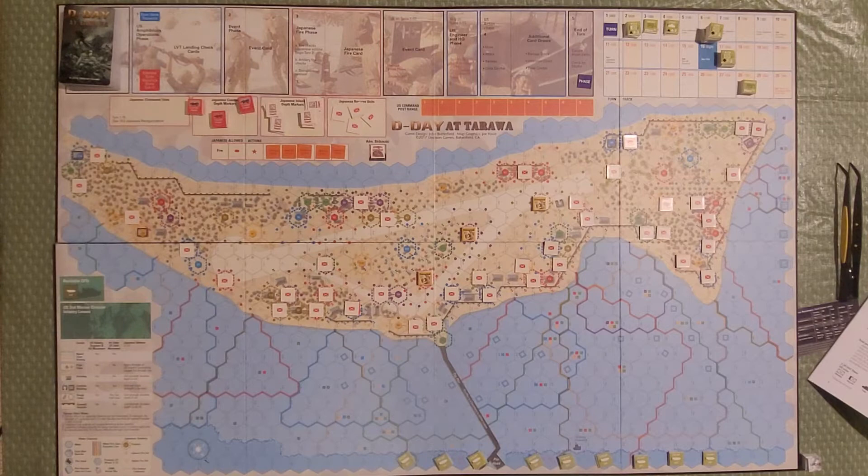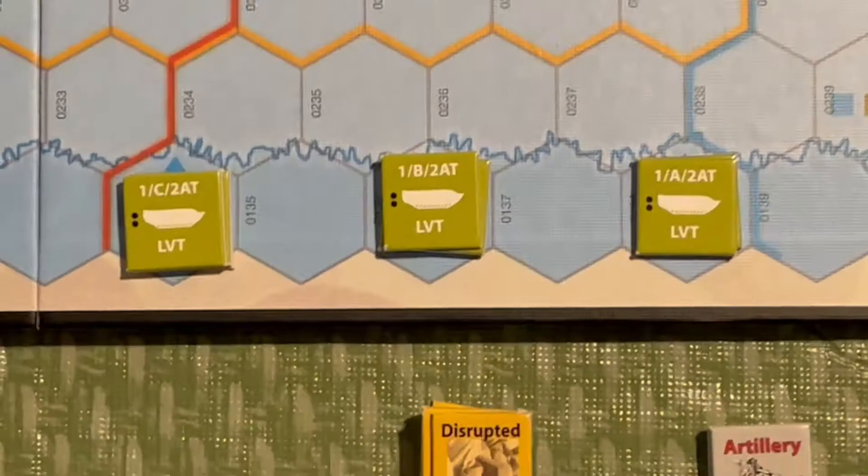When we set up, we have all of our LVTs — landing vehicle tracked — at the bottom of the board, which is actually the northern end. So if you're looking at the bottom of the board, that's the north, and the top of the board would be the south. The right is west and the left is east. So just to orient yourself, when I talk about compass directions, that would be the layout here.